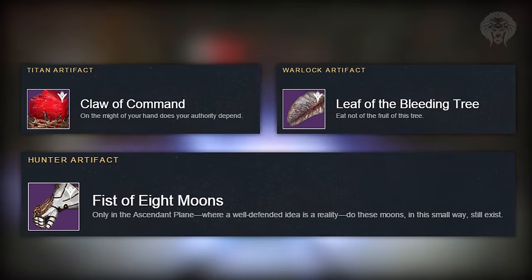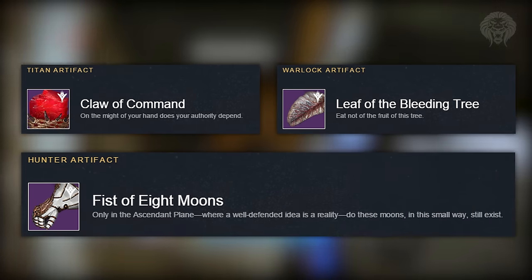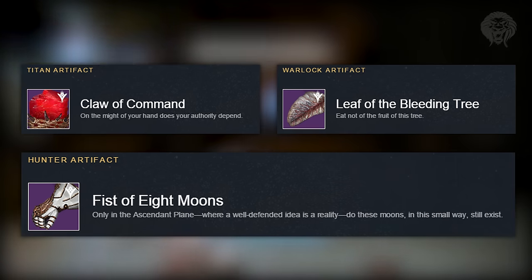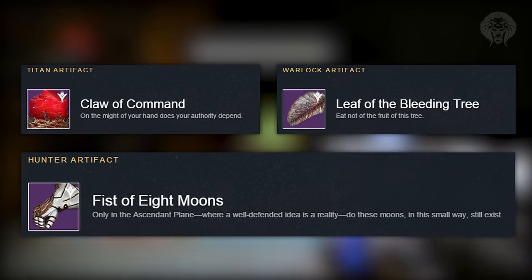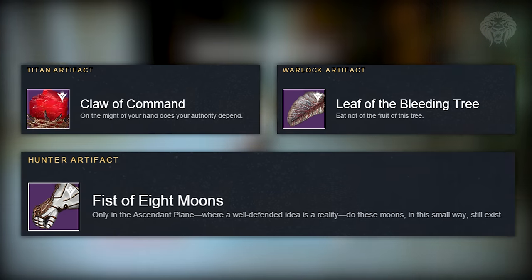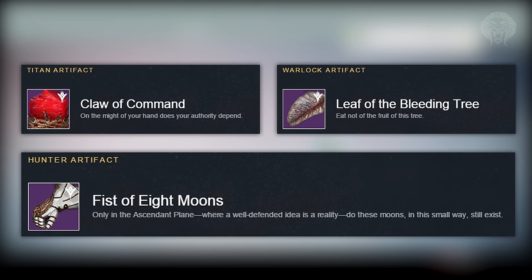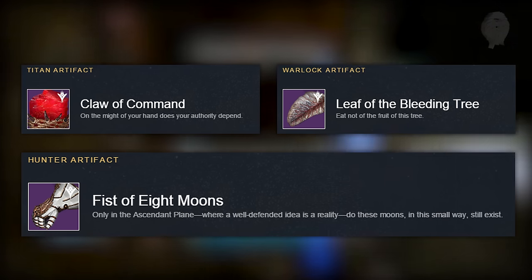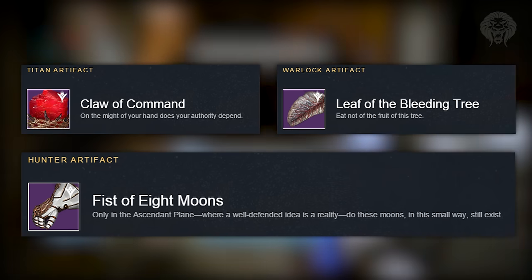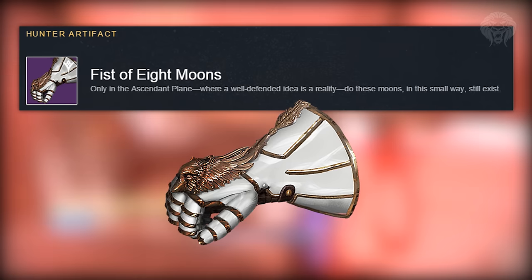Most importantly, you get a 320 artifact for Hard Mode and a 310 one for Normal, and if you do Hard Mode without doing Normal first, you'll get both at the same time. The 320 artifacts are actually pretty cool — you can see all three of the new ones on screen right now. They all come with a guaranteed perk of precision kills triggering a chance to spawn an orb of light, and they'll also have one of three possible elemental perks — solar, void, or arc — where precision kills have a chance to spawn an orb of light against minions of the darkness, so basically PvE. I really like these artifacts, and especially the hunter artifact, which looks like a little yellow horn fist — very weird, but definitely very cool.